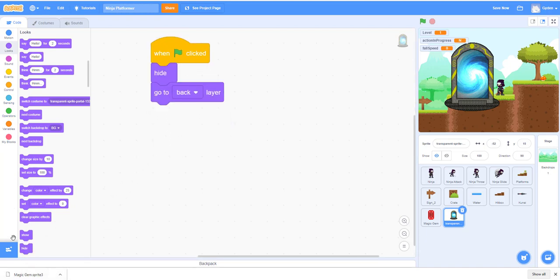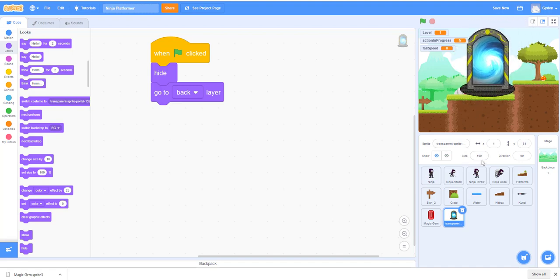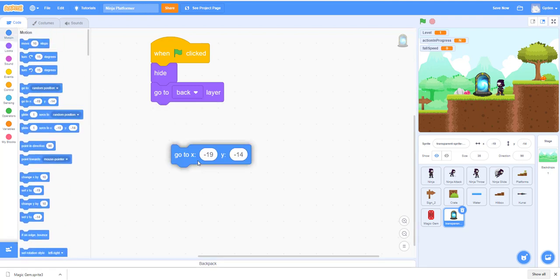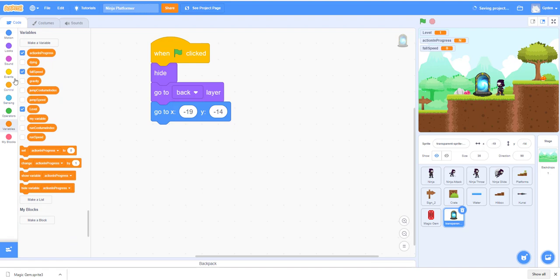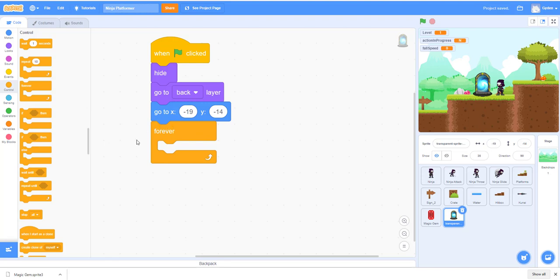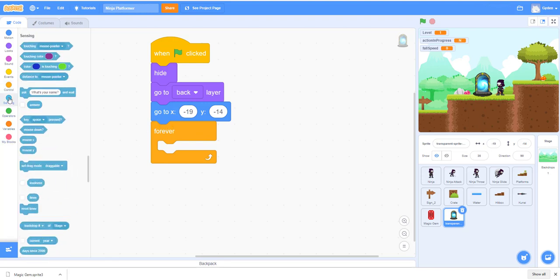Depending on where we want to put the portal, we set its size — let's try 40 or 35 — and position. You can put the portal at different locations for different maps. We'll have a forever loop and check if the portal is touching the ninja. When the ninja walks into the portal, we want to send them to the next stage.